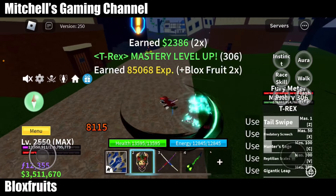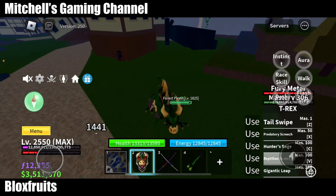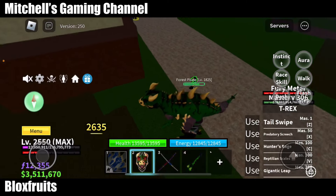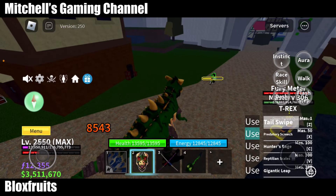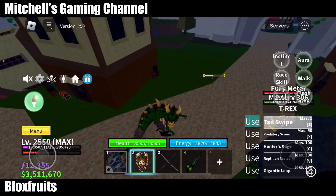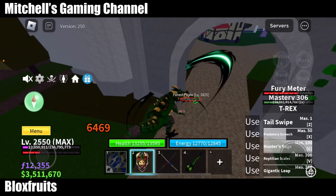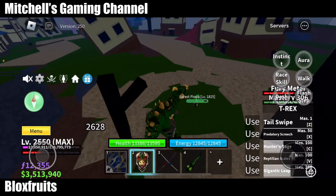Let me defeat this guy and then I'll use the transformation — Reptilian Scales! Three, two, one. This is so cool — it always drops meteors when you transform. This is how it looks like. M1 changed. There's like a burn thing and a mark thing. First move: Tail Swipe. Second move: Predatory Screech — kind of the same. Third move — really cool. And Gigantic Leap is actually gigantic!